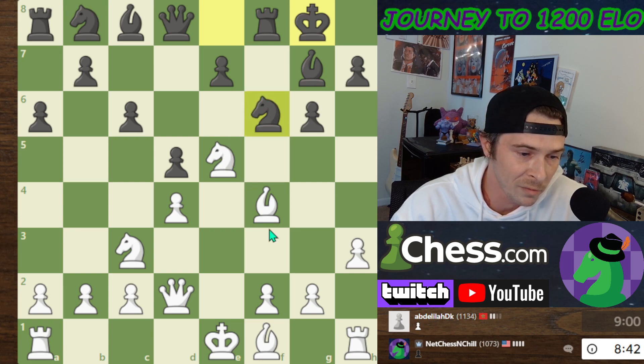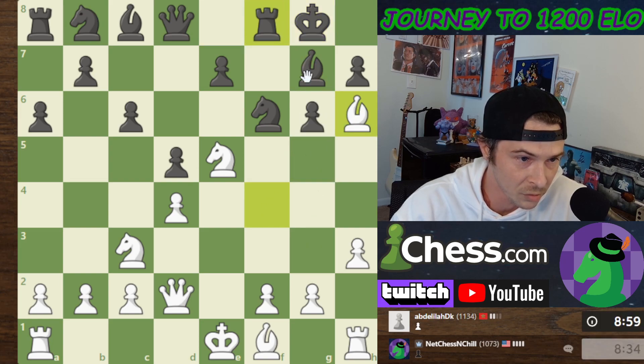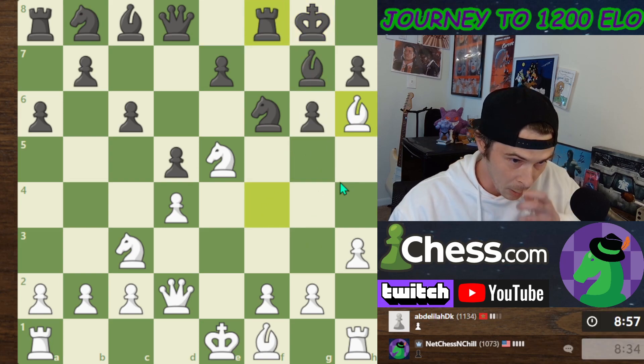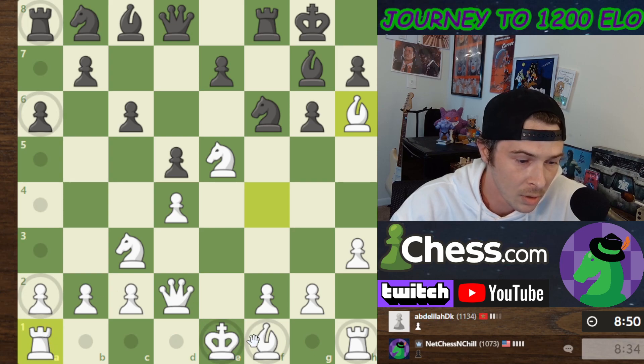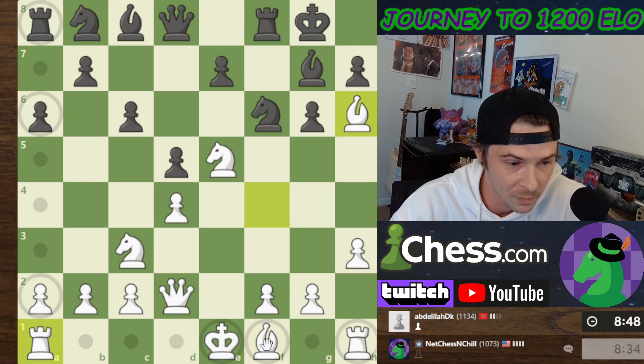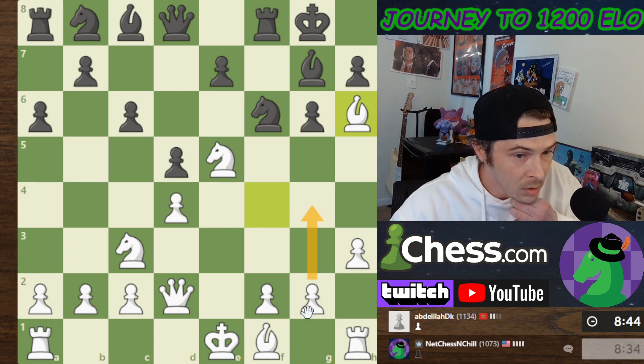He has an open F file, which is something. I can just start marching pawns forward maybe. I'm going to try to trade off this Bishop as quick as I can, with my Queen. Castling needs to happen — I can also castle kingside if I want to — but I'm thinking about throwing pawns forward.